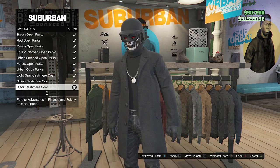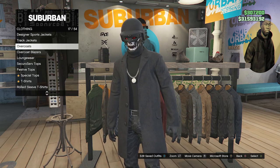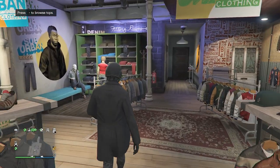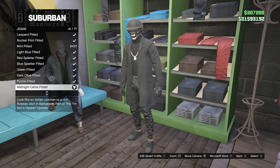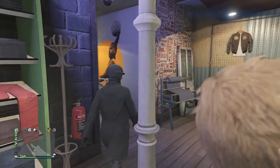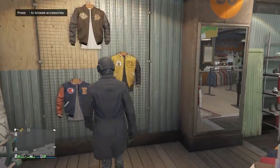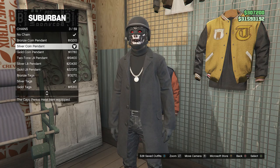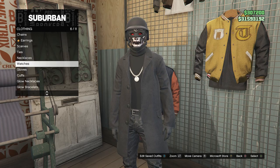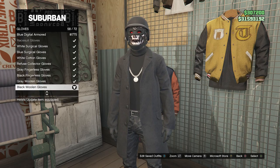Once you have the black turtleneck sweater and the black cashmere coat, back out of your tops and walk over to your pants. Click on jeans, which will be on the first slot, and equip the midnight camo fitted on slot 41. Once you've equipped these jeans, back out and walk over to your accessories. Click on chains on slot 1 and equip the silver coin pendant on slot 3. Then go to gloves on slot 7 and equip the black woolen gloves on slot 58.